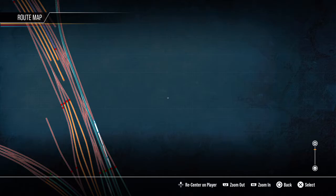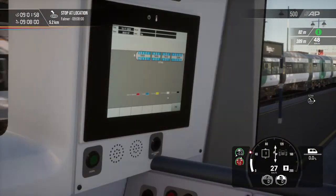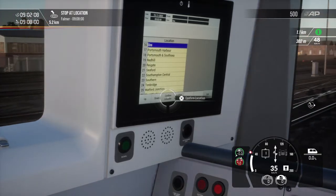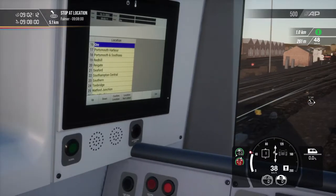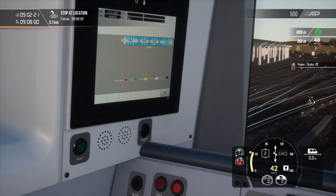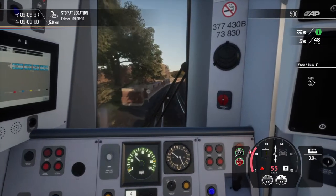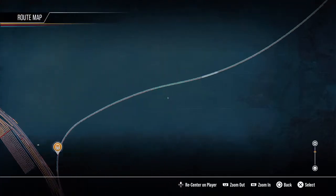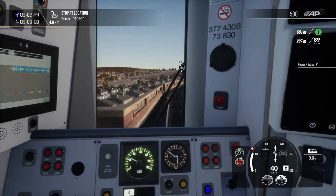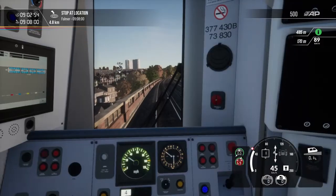Here's another train. Let's set our destination board here for Ore. Ore is our final destination, or it is our connection service. We're going to be... we do skip some stops, I didn't know that. This is a line, a route I really enjoyed. With these Class 377 cars, I definitely really enjoy this route.